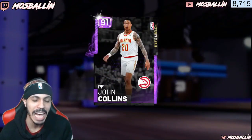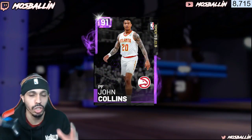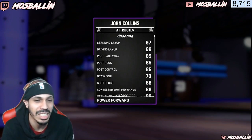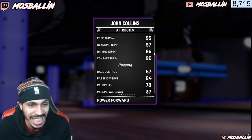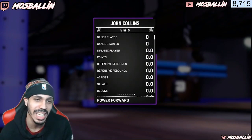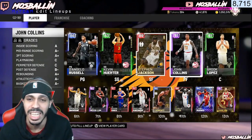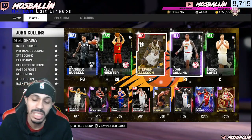John Collins can work on both squads I'm showing you guys. He has a 95 open shot 3, and the rest of his stats are crazy — great driving stats with a 95 driving dunk and 90 contact. He can defend, rebound, do all that good stuff. His speed is slow, but it is what it is. He has 10 gold badges already equipped and this card isn't that expensive — it's under 10K, you can get it for like 7 to 9K.